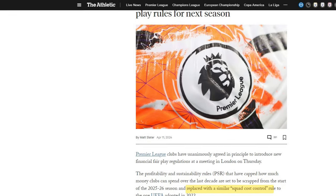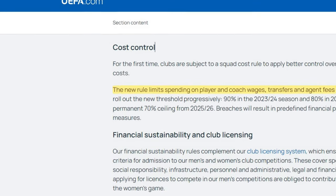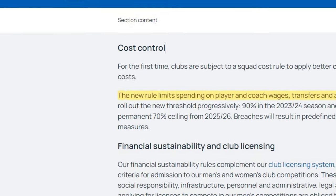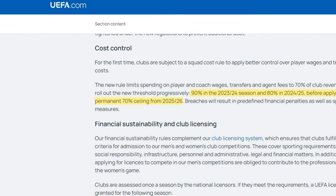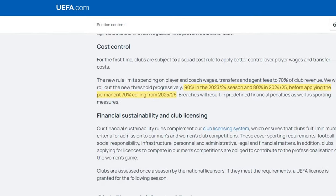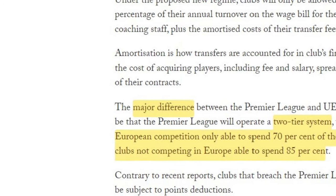But what does that entail? Put simply, it boils down to how freely clubs can spend on player wages, transfers and agent fees. UEFA is eyeing a cap of 70% of revenue and player sales for these costs, and the Premier League seems ready to adopt a similar approach, though with a more relaxed 85% threshold for clubs not competing in Europe.